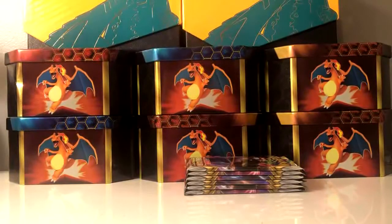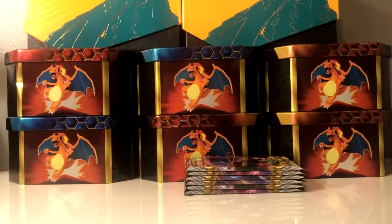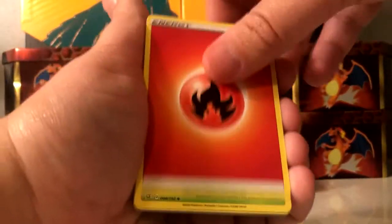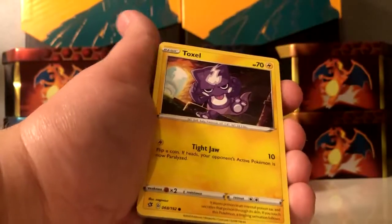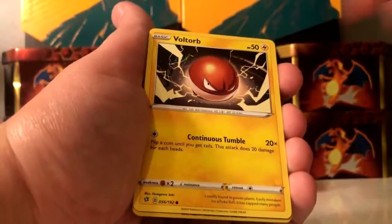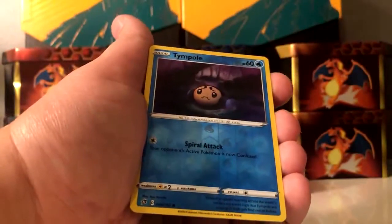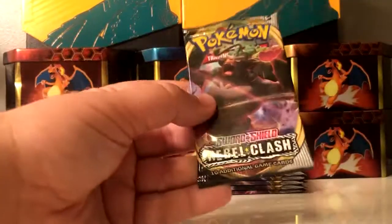One, two, three, four, five, six, seven packs remaining — a lot of packs left to hopefully pull a secret rare or rainbow rare. Fire type energy. Lombre, Hattrem, Cursed Shovel, Toxel, Litwick, Lombre, Clefairy — reverse holo of another Turffield Stadium, I've pulled this like three times. And Aegislash is the rare again. Here we go on to Rillaboom, hoping for maybe another V-MAX card as well.